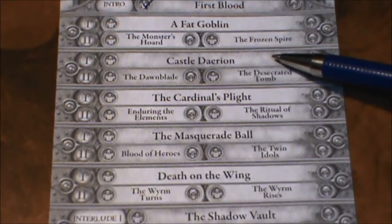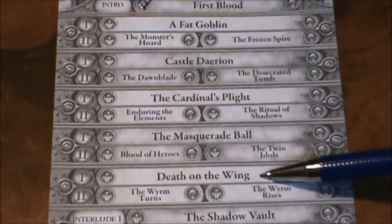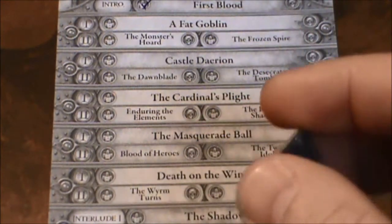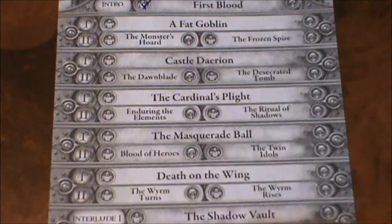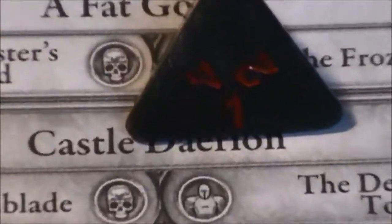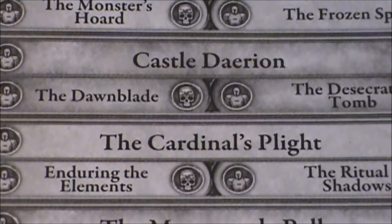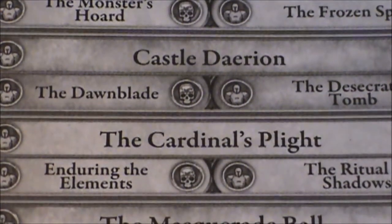Let's think about this: the castle one is number one, this one is number two, the Masquerade is number three, and Death on the Wing is number four. I'm going to roll this ancient little d4 I have — when I roll it, the number is going to be on the bottom. Let's see what we come up with. In the shadows there, we can see we got a 1. So, not the Fat Goblin, but the one directly underneath it. Castle Darion? We shall see. Let's take a look at that one.